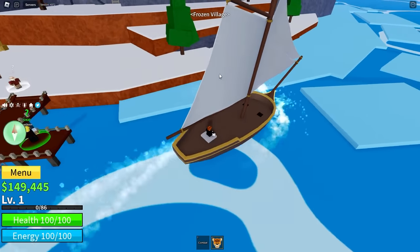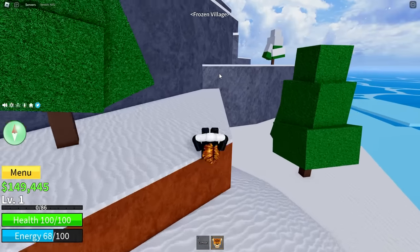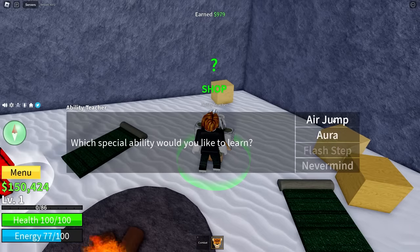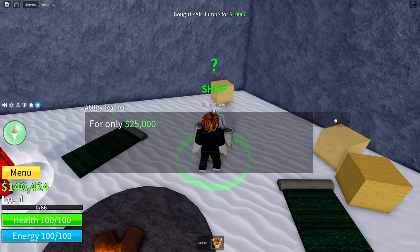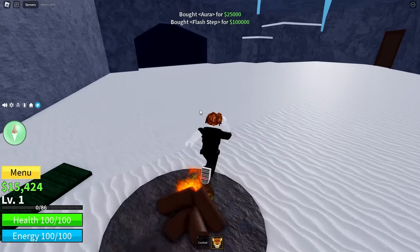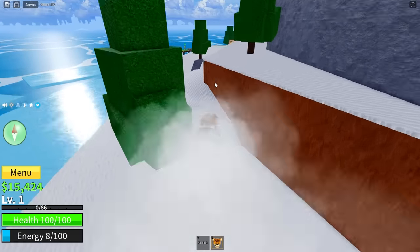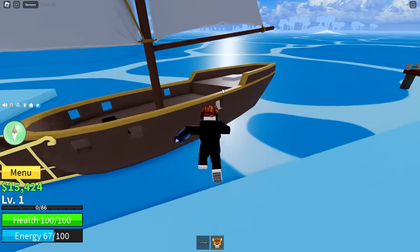Now that I've got just under 150k, I've come over here to Snow Village. I'm 99% sure I have enough money. So 10,000 and then 25,000, and then 100,000. Now we can flash step, we can Gepo, and we have ourselves Haki. It just makes life easier because this is a long grind we're going to do, and all these things help just a little bit.